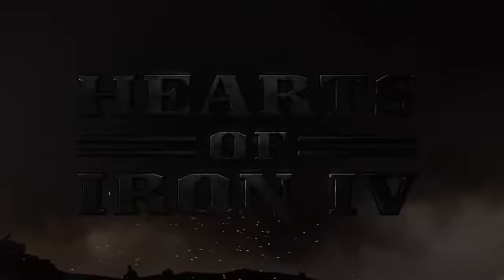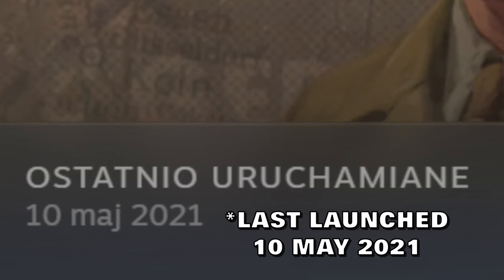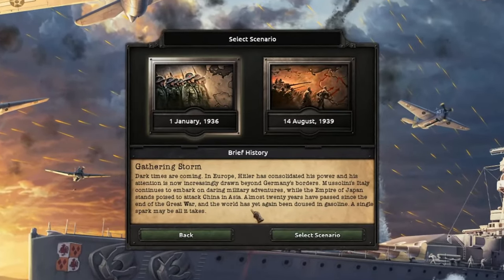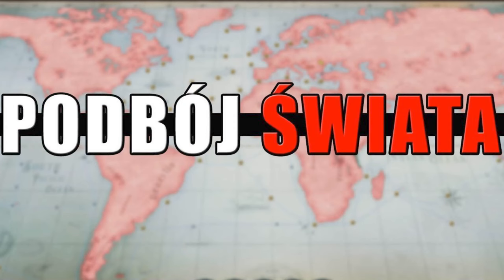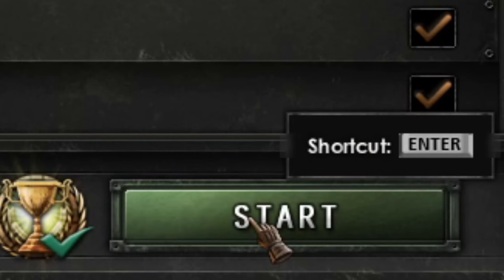In today's episode I will take on a big and difficult challenge: conquering the world in Hearts of Iron 4. The challenge lies in the fact that I haven't played this game in a very long time and I don't have many hours in it. In short, I'm a total noob in this game. That's why I'll be playing this campaign as Germany starting with the most popular scenario - 1936, Iron Man and historical focuses. I also have all the DLCs but I have no clue what mechanics they introduce. I'm curious if this is a tougher challenge than conquering the world in EU4 or Victoria 3. Let's get started.